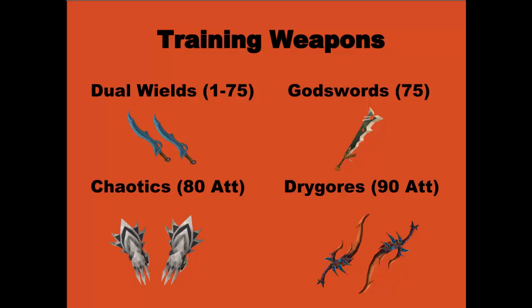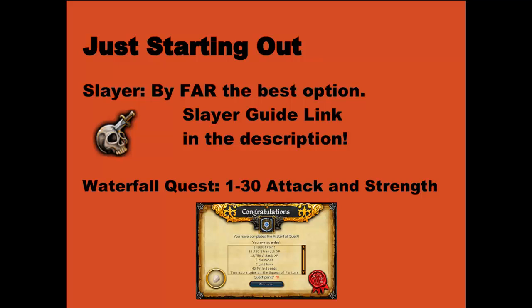The Bandos godsword is the cheapest — it's usually around 1 mil in the GE, although prices do change. Once you get 80 attack, you want to grind away at dungeoneering and get yourself a pair of chaotics. I would recommend the chaotic claws as they are the cheapest dual-wield chaotic, and you do want to be using dual-wield. And then once you reach 90 attack, you get the drygore weapons. These are pretty expensive, however they're going to speed up your training so much that they are very worth it.